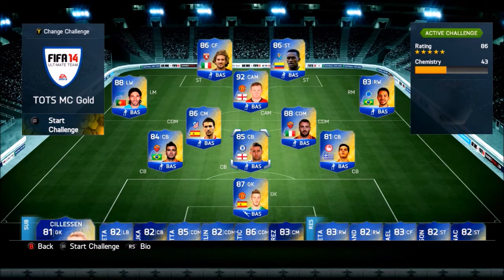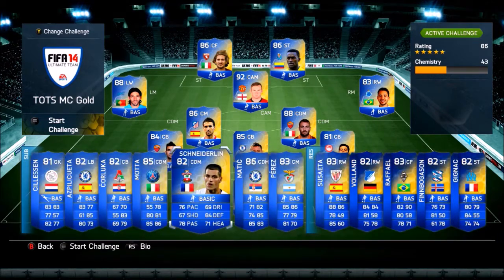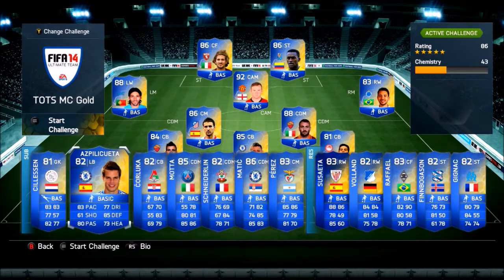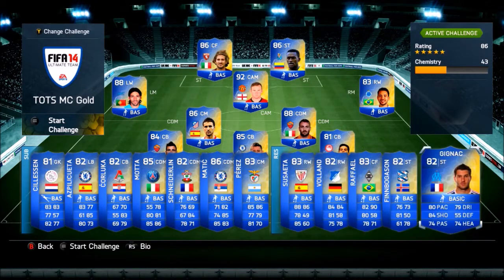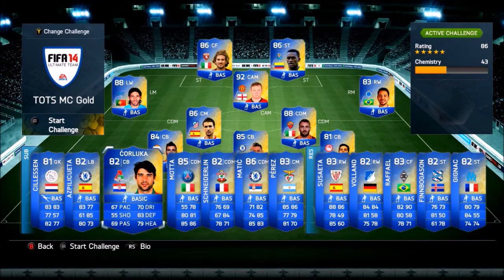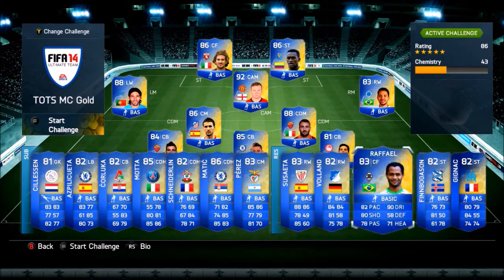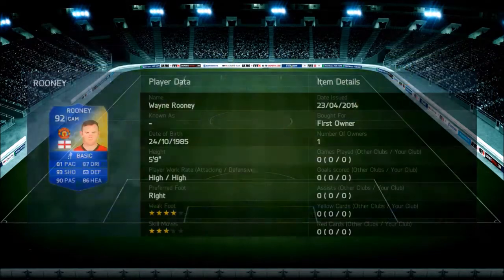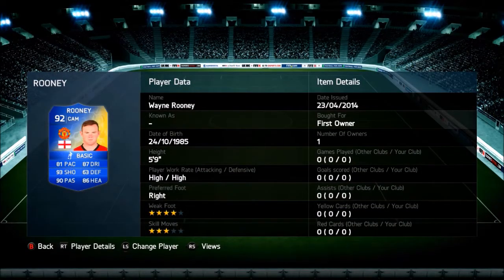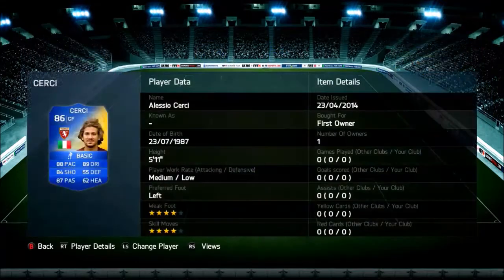And there's a lot of great players as you can see right there. We've got some actually really good players as well in the substitutes and in the reserves. So it's a really nice team. Hopefully we're going to be able to get one of these players. I'm going to be opening up the 15,000 coin packs. We got Rooney right there, who looks amazing. So let's go to the store and see what we can do.